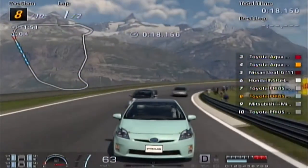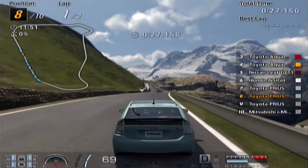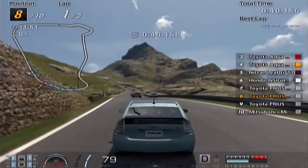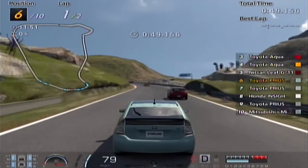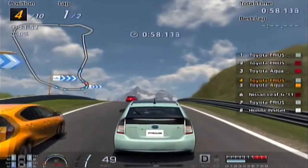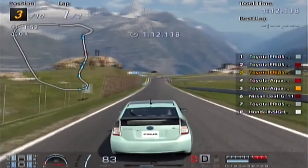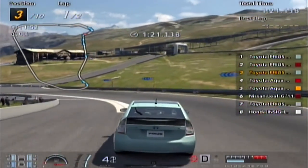That little Mitsubishi weird-looking car is going to pass us. Yeah, these Matterhorn tracks can be pretty rough because the curves are a lot sharper than they look. Like this one — I'm only going 80 so I shouldn't have to brake, but if I was going 120 I'd have to be a little cautious. Toyota Aqua almost looks like a new Ford Focus. I don't have the driving line on — I probably should.